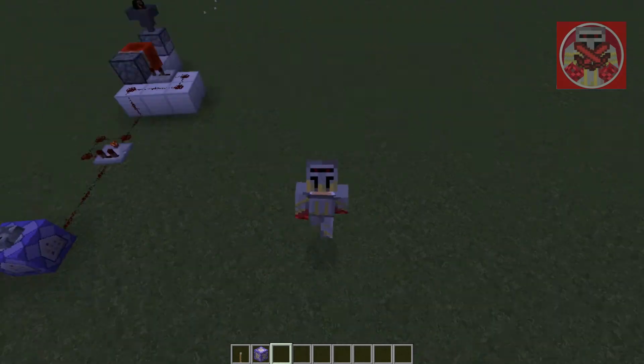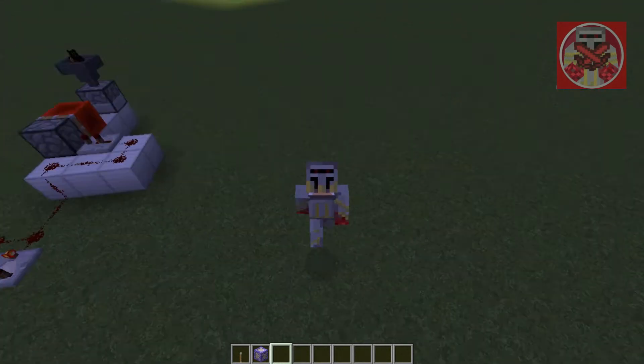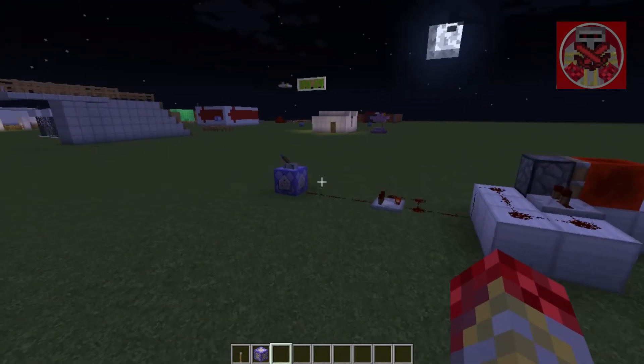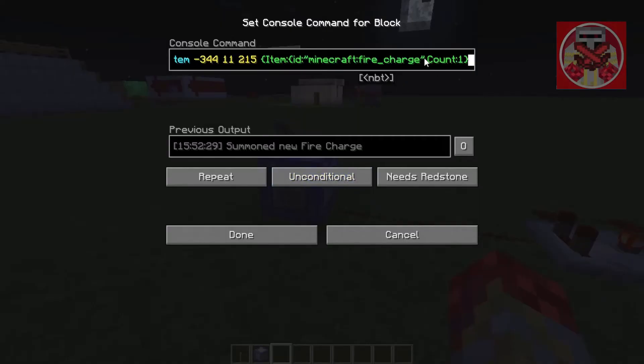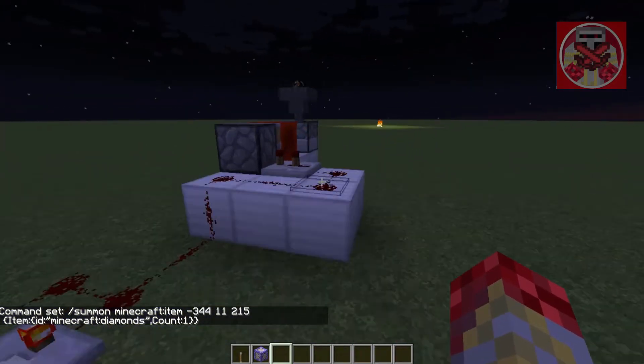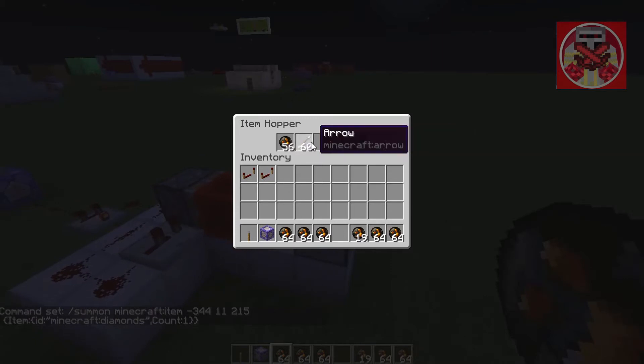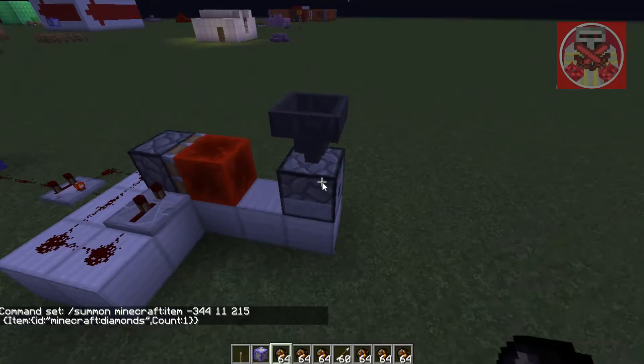That is pretty much how you do infinite dispenser commands in Minecraft. You can probably do the same thing with anything that is not a projectile item, like diamonds. You can make this into an infinite generator that only spews out different types of ores and stuff like that.